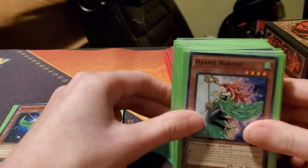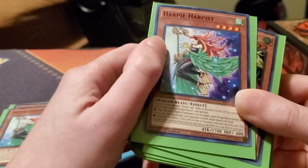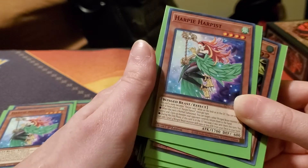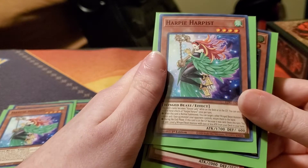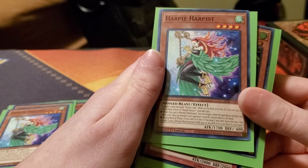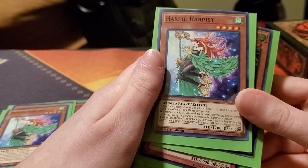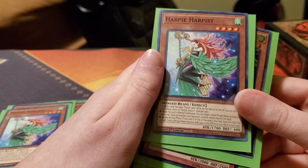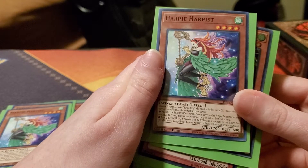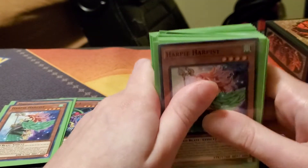Next up you're going to run two Harpy Harpist. She's pretty good because she has the effect where this card is always treated as a Harpy Lady while on the field and in the graveyard. When this card is normal summoned, you can target one other winged beast monster you control and one face-up monster your opponent controls and return them to the hand. During the end phase, if this card is in your graveyard because it was sent there this turn, you can add one level four winged beast monster — so it's kind of like a searcher effect and also a bounce effect.